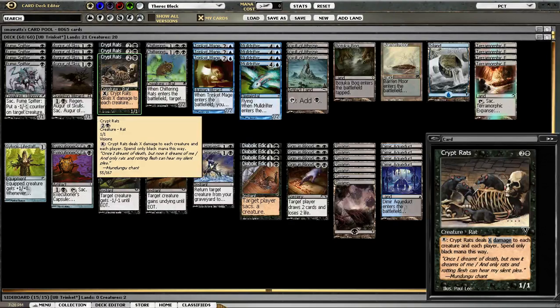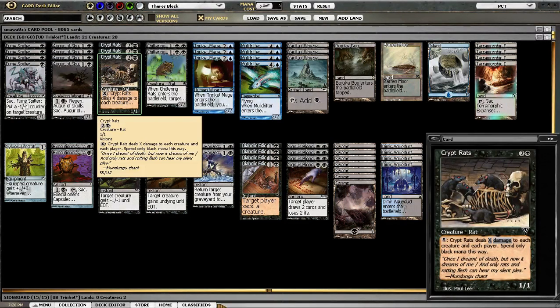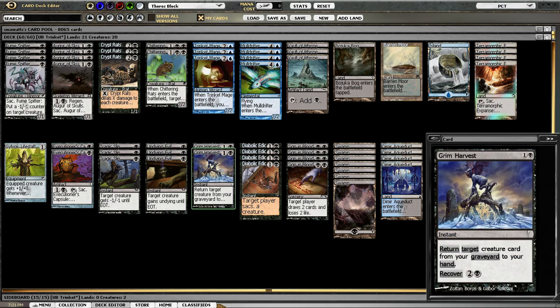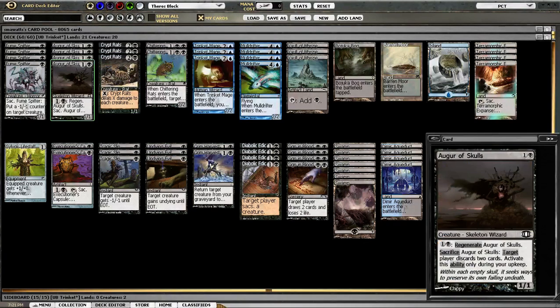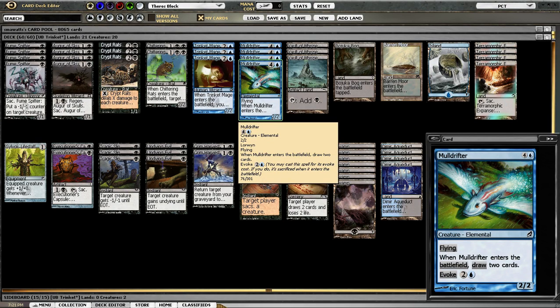Crypt Rats is the only sweeper that's really functional in pauper. And Crypt Rats plus Undying Evil can be phenomenally good. You can sweep them, make your Crypt Rat a 2/2, and then they still have to deal with a 2/2 Crypt Rat — and in fact you can sweep them again. But it's better with Grim Harvest. I would rather use Undying Evil on an Augur or a Mulldrifter to get the huge 4-for-2 card advantage.